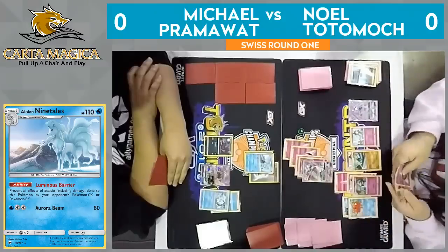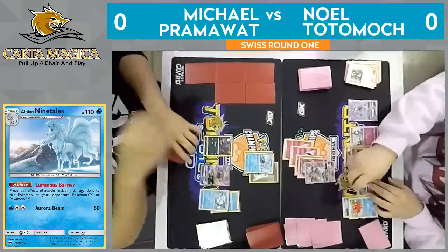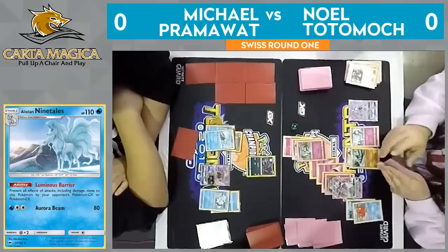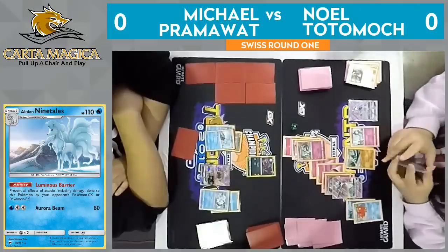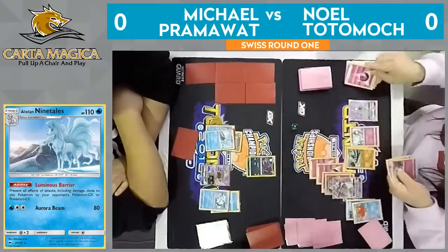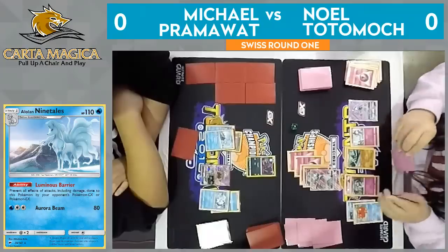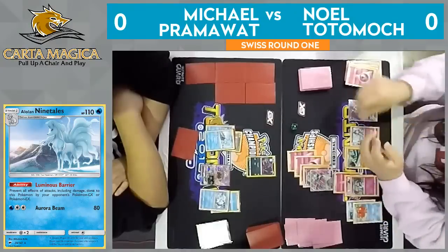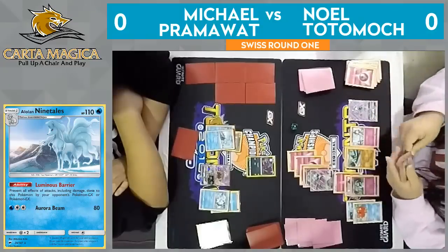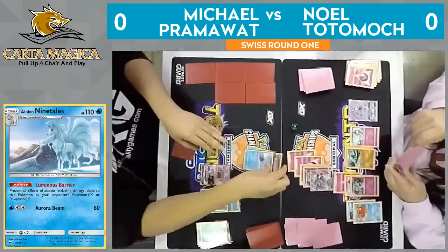He has a lot of options here. It looks like it is going to be an attachment to the active and a Guzma, and he is going to bring up the Zorua. He may have seen another stage two Pokemon he wants to attack with, or he might just retreat this Kirlia and attack with Gardevoir — and that is exactly what he's doing. He knows having those Zoroarks out and being able to trade is not a fun time. That's super crucial to Pramawatt's setup and his consistency — by doing this, he takes all of his Zoruas out of play.